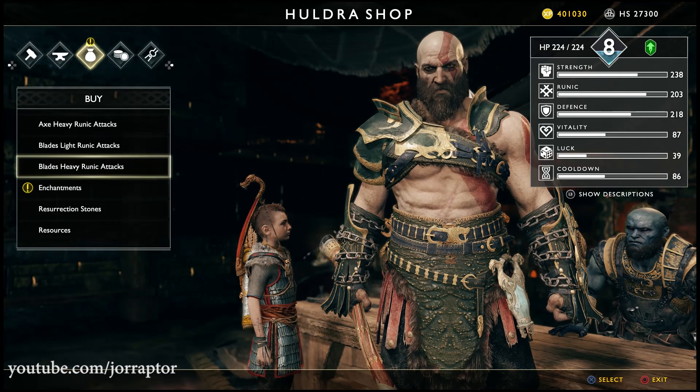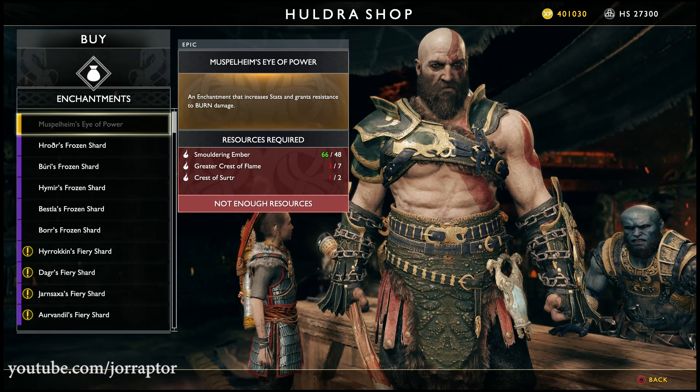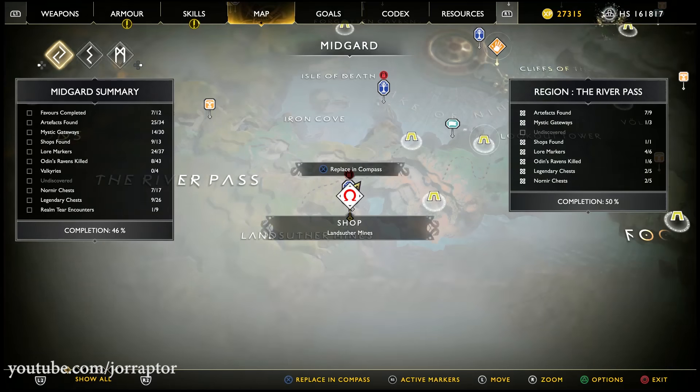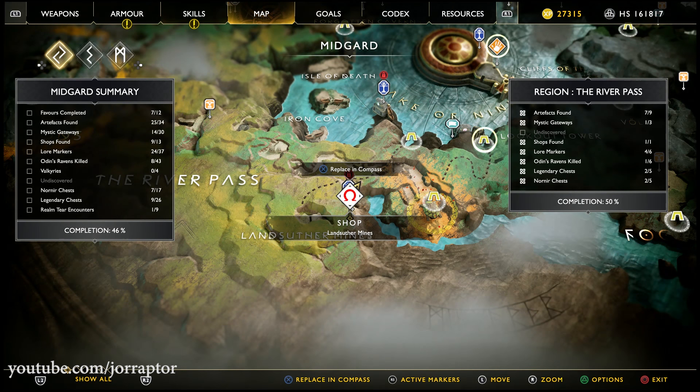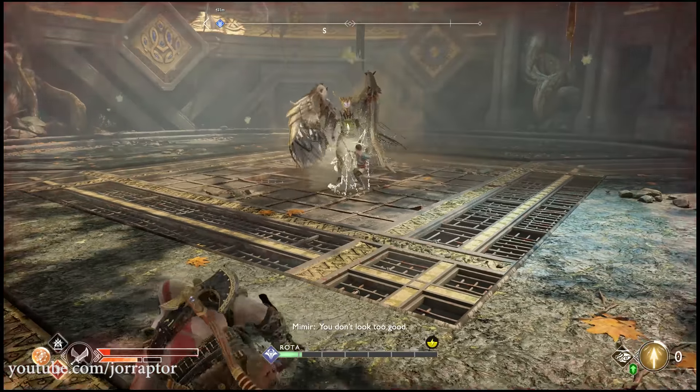The first valid gem is the Muspelheim Eye of Power, which you can buy in the Muspelheim shop. Another one you can get pretty early on is Cultured Varys' Souls, from the Deus Ex Moli favor quest — where you can also get another great talisman covered in a separate video.